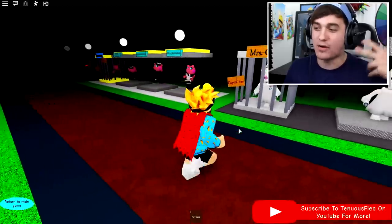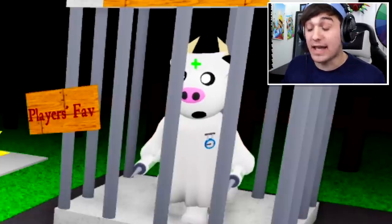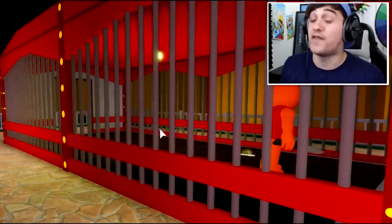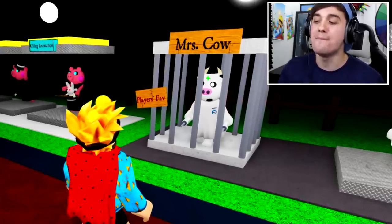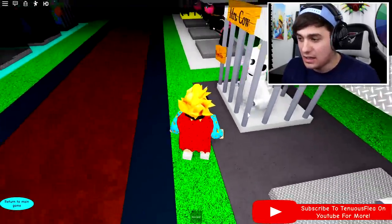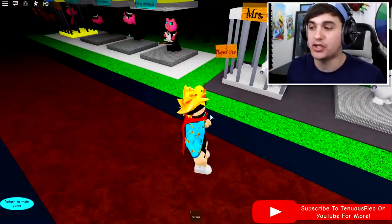I have my own theory on this. Mrs. Cow could be one of two things. My first theory is incredibly simple — I think she could be working with Mr. P, because if you remember in the circus, if you looked inside Foxy's cage, Foxy clearly said his friends did this to him. I think Mrs. Cow could be one of the friends that administers the cure, hence why she has these giant, terrifying needles. My other theory is she's doing the complete opposite and just trying to help by giving people the cure — boring, I know.